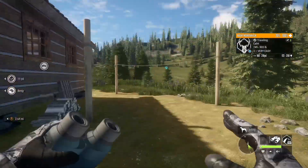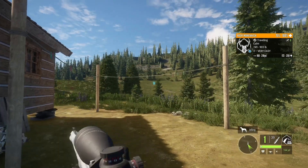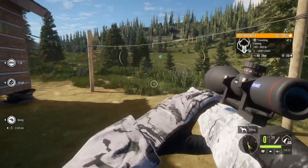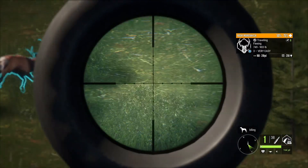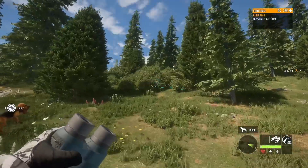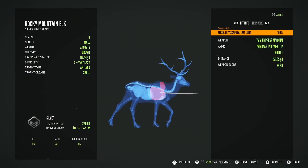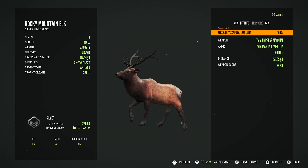Okay guys, we just found our first animal - literally still at the house. It looks like it's a nice looking elk. Let's pull out our rifle here. Oh, that looks pretty good guys - that should be vitals. Yep, we got him, he's going down. Okay, let's go pick this guy up. That's a cool looking one - silver, perfect long shot, exactly where we wanted to hit him. Let's go get the next animal.